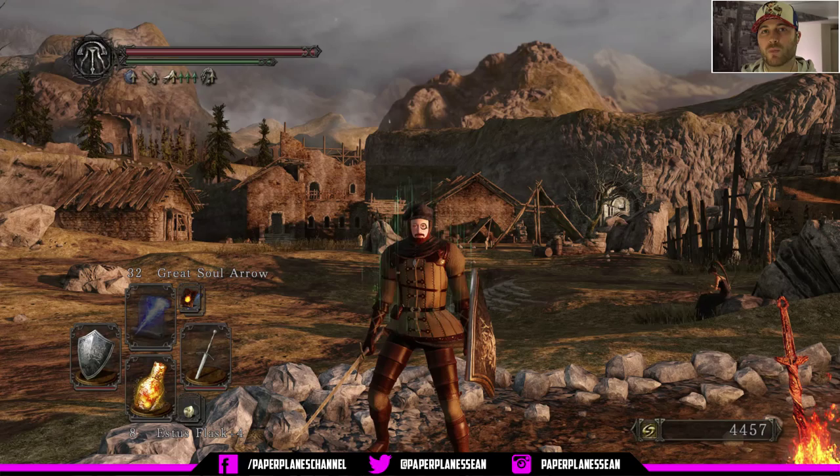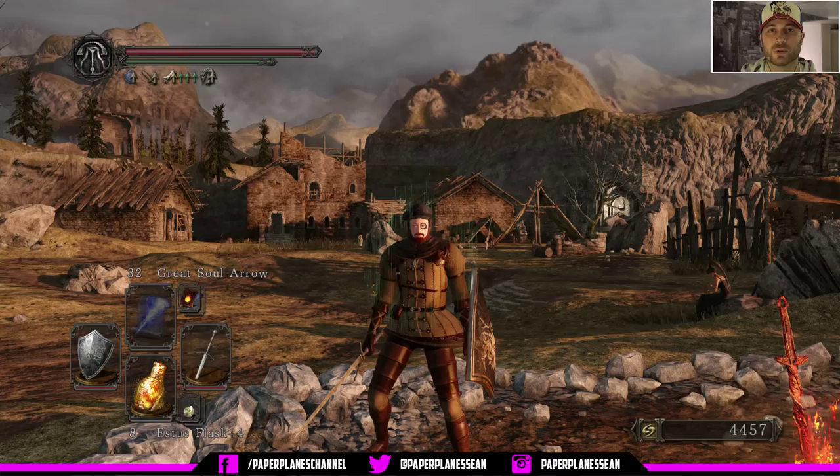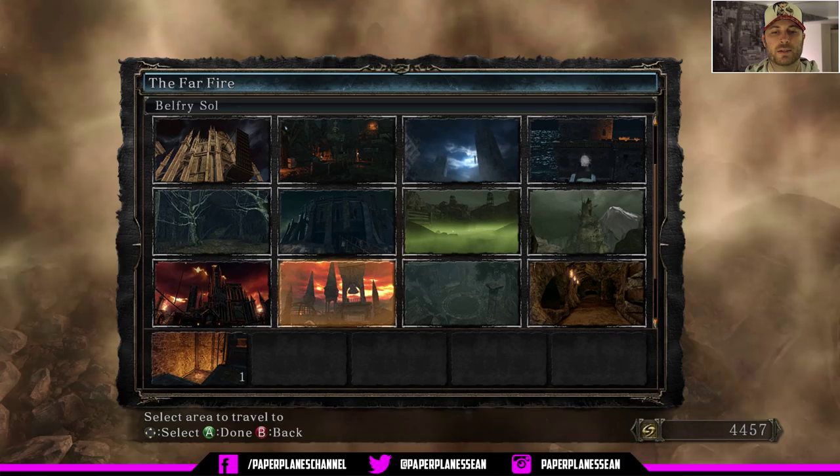What's going on YouTube? Welcome back to the Paper Planes channel. This is my Dark Souls 2 ultimate walkthrough. We're back at Majula and we're going to visit the bonfire and do some traveling. We're going to go to the shaded woods at the shaded ruins bonfire.